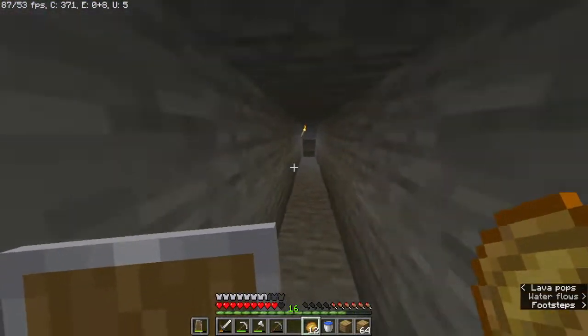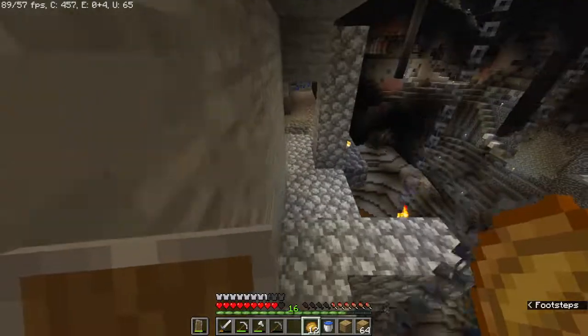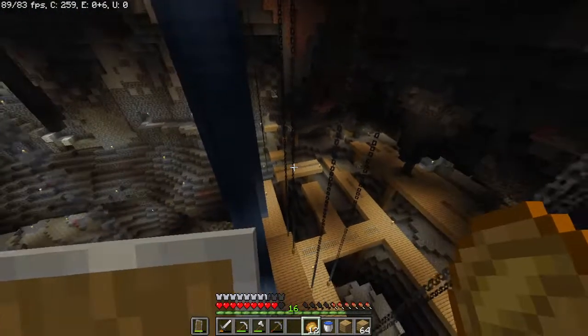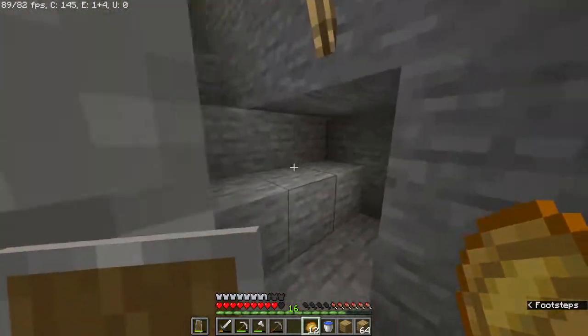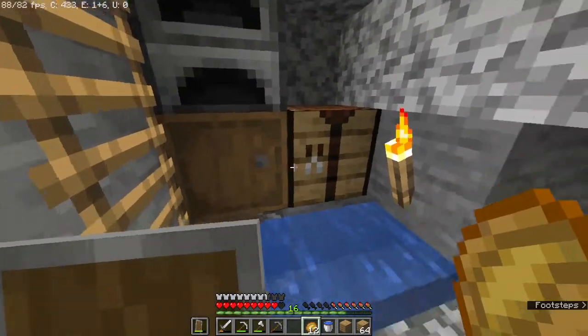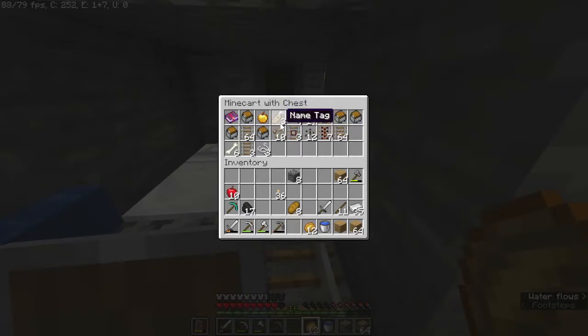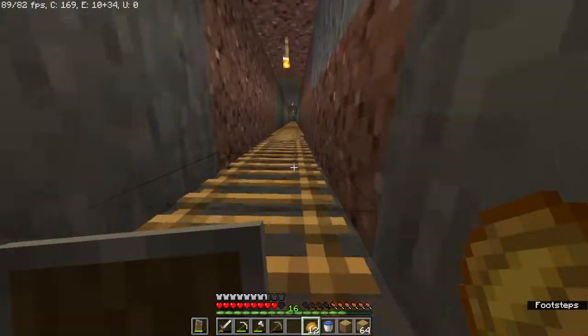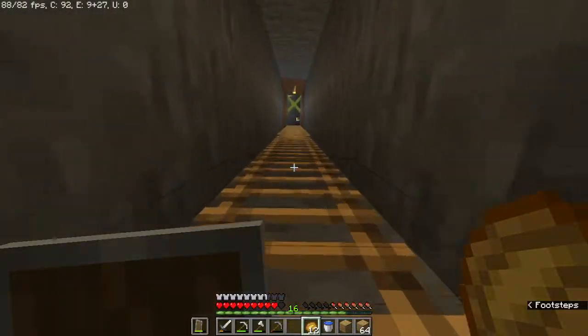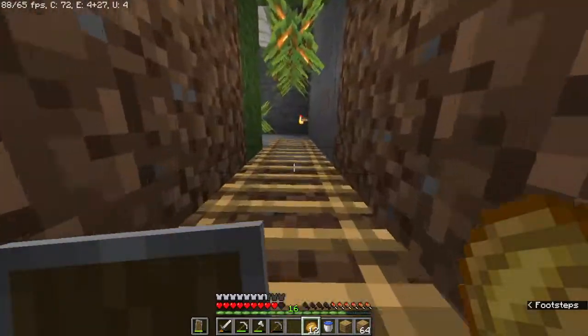I basically explored the abandoned mineshaft on around the 15th day of this single-player world. I got a bunch of stuff from there — mostly rails, a name tag which is really good for an iron farm, and we got three of them which is amazing. We also got an enchanted book called Aqua Affinity. I have no idea what this is — take note, I'm not a veteran player. I've only played this a few months or years.